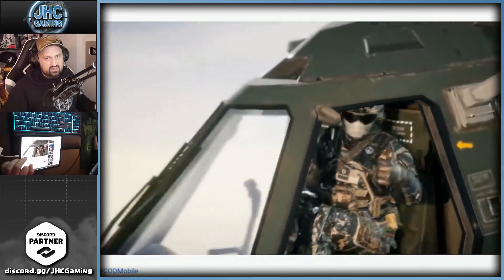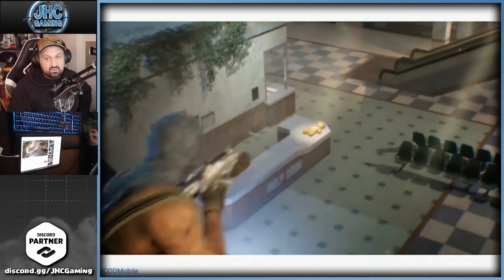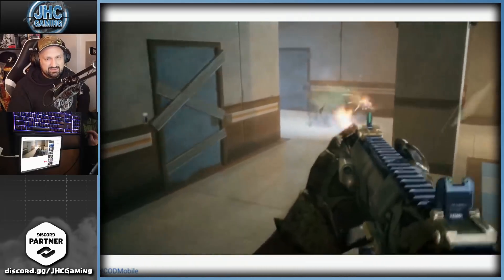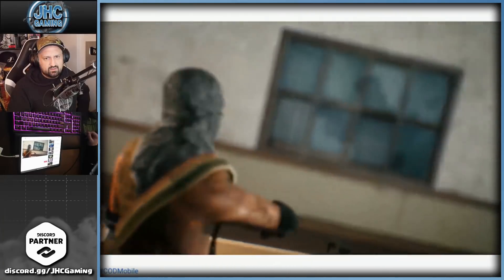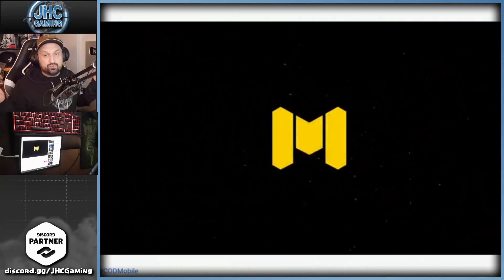In the preview we see a helicopter — sometimes they give helicopter skins — also the Kruger guy, and you see the Sanitarium action in battle royale. That weapon looks dope, though I'm not sure if it's the HG40. We don't see the karambit, so just the Kruger soldier for now.